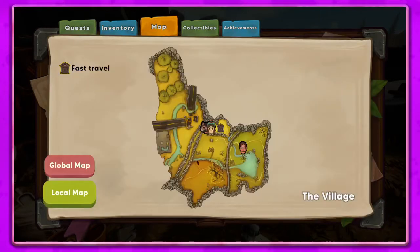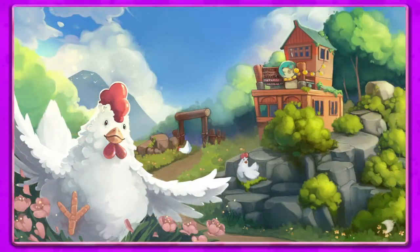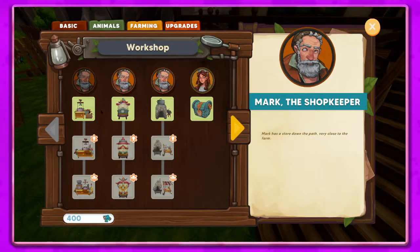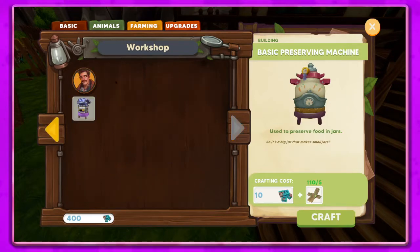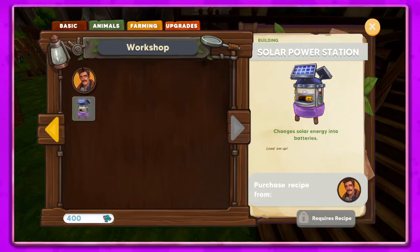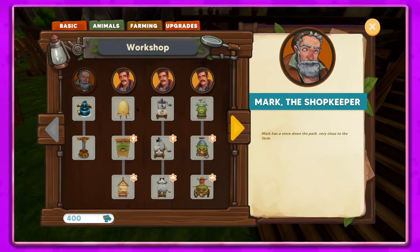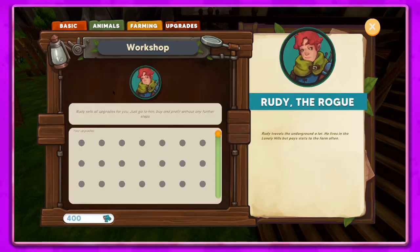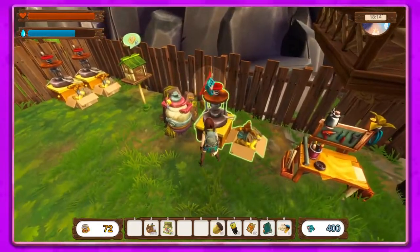Let's go to the map — no, not the village. I think the village is here, yeah, that's where we're at. Let's go to Grandpa's old farm. Let's see if there's anything we can make. We can make the preserve machine but we already have one so we don't need that. What is that — solar power station? Cool. I don't need another coop yet. So I need to find upgrades, upgrades. Okay, I'm gonna have to go back to Rudy.